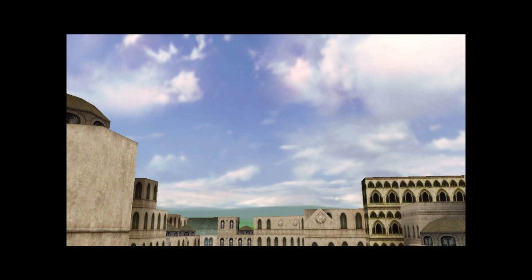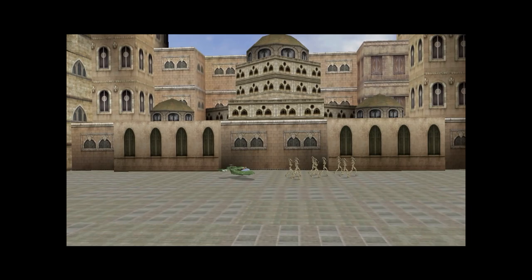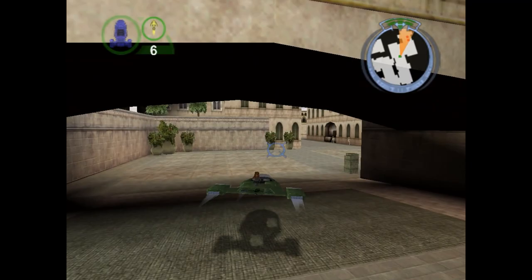Hello, this is Brett Toasty. I'm the project leader for Battle for Naboo. Today we're going to talk about different elements in the game. I have with me Duncan Brown and Holger Schmidt. Duncan Brown is the lead level designer, Holger Schmidt is the lead programmer, and we're just going to start talking about various elements of the game.